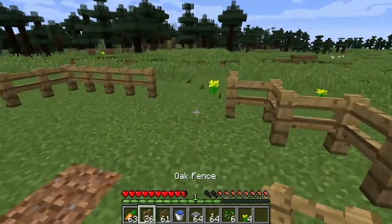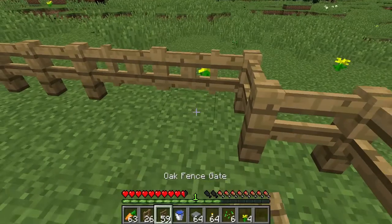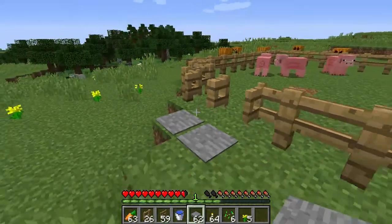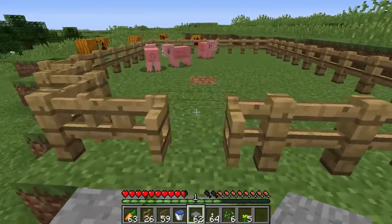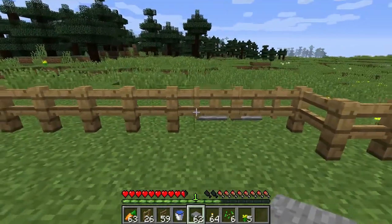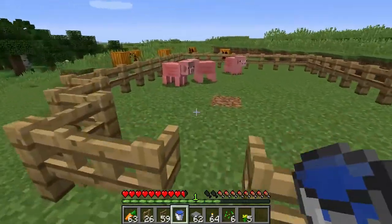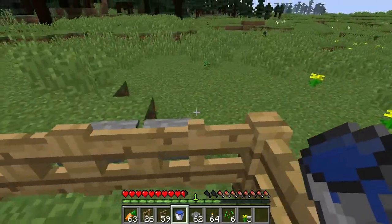Now, let's close the door by adding some fence gate, and I like to put pressure plates on the outside, because that way, whenever I enter, it will close automatically afterwards, and when I leave, it will close automatically afterwards. But the animals don't know how to open the gate.